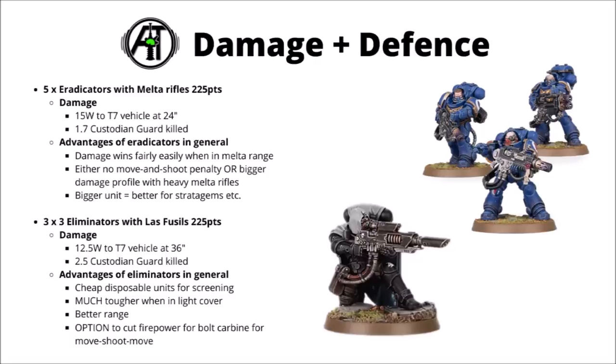Just for a few numbers on their damage and defence — here's a comparison of 5 Eradicators with standard melta rifles facing up against 3 units of 3 Eliminators with Las Fusals. At 24-inch range, the Eradicators do something like 15 wounds to a toughness 7 vehicle, or kill 1.7 Custodian Guard, whereas the Eliminators with Las Fusals do around about 12.5 wounds to that toughness 7 vehicle and 2.5 Custodian Guard — a little bit worse against mid-range armour, but a little bit better against 3-wound infantry. It's disturbingly comparable damage, particularly when Eradicators are perhaps one of the single best anti-tank damage dealers in the codex.